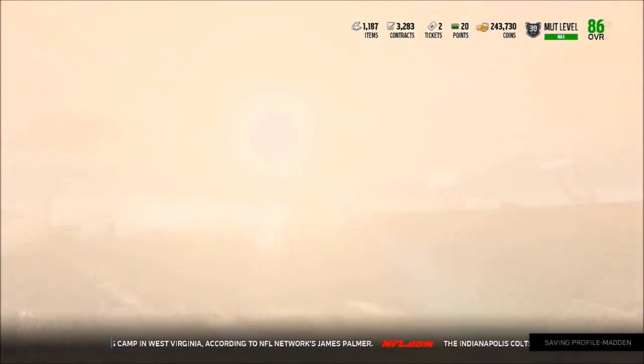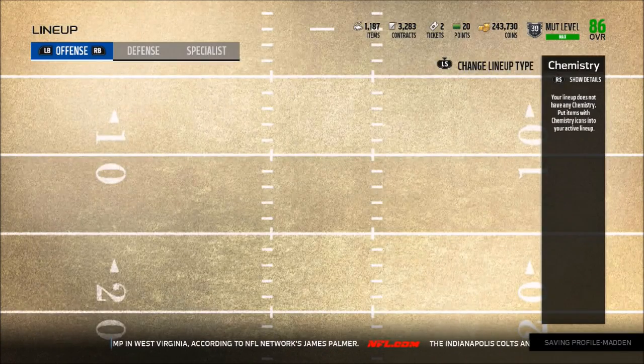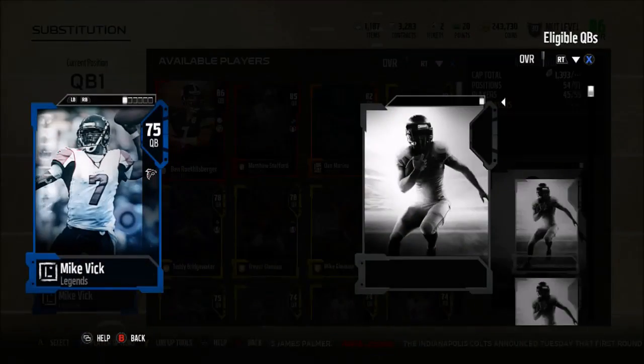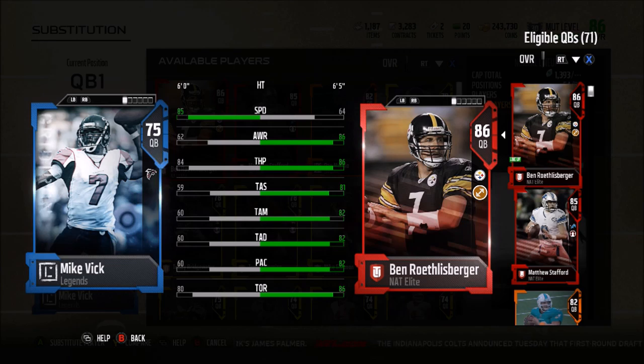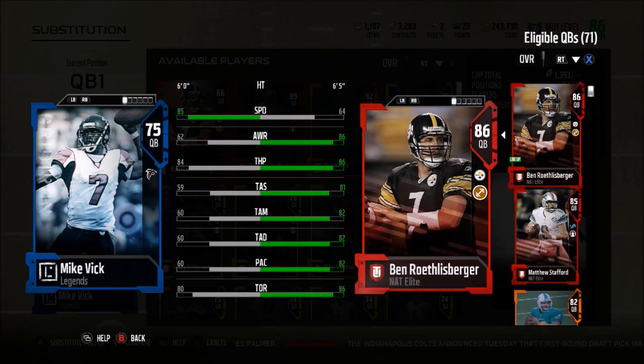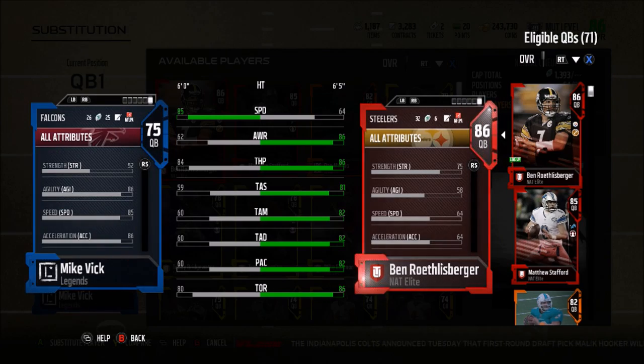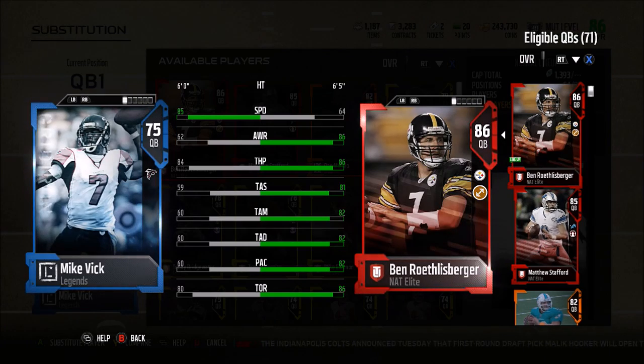All you have to do is have the 75 overall Michael Vick and make sure that he is starting. Now let's take a look at his stats - honestly his throwing stats are absolutely terrible: 59 short, 60 medium, and 60 deep. But he does have an 85 speed and an 86 acceleration, so he's a pretty fast quarterback of course.